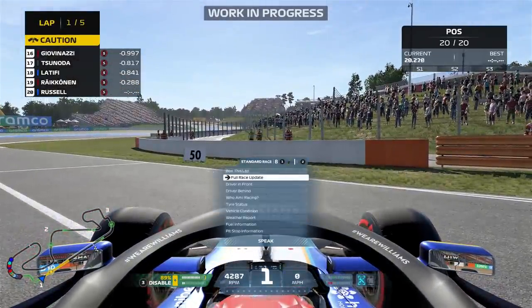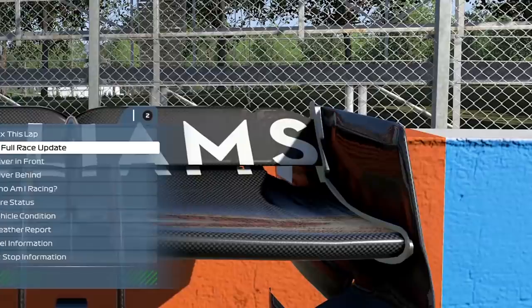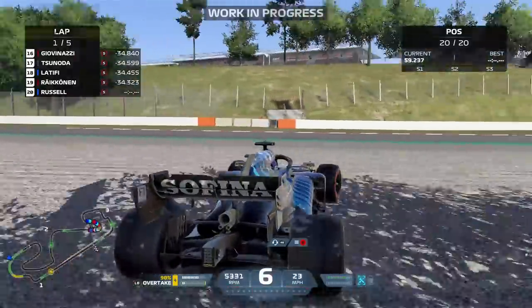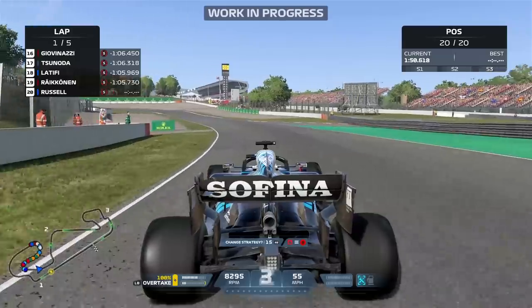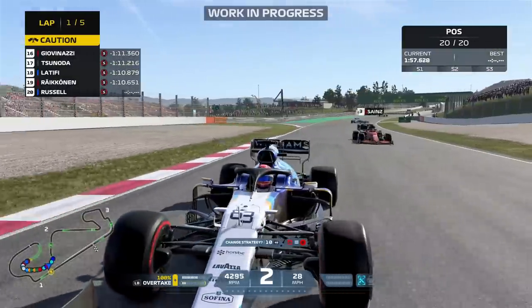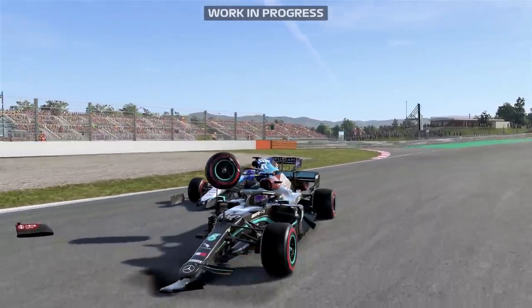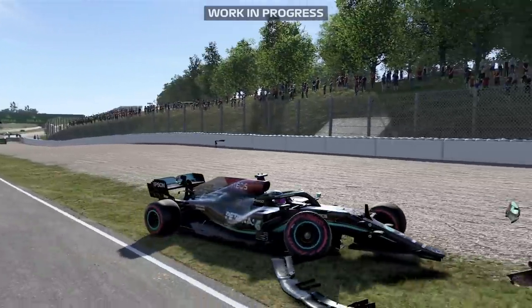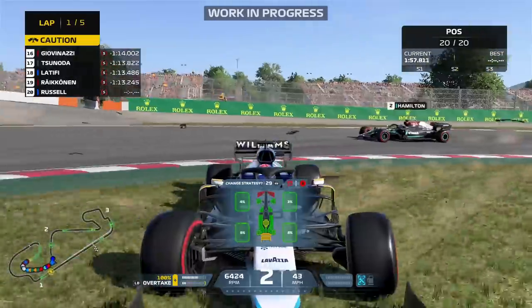Damage should be more consistent when the full game releases. Here we just damaged the rear wing on the Williams by reversing into a barrier - that was a yellow level of damage. Then a light spin with pretty light contact with the wall, and that was enough to DNF us. Losing a tire in F1 is game over for your race. I believe the damage model is a little more sensitive this year - some small crashes take off a wheel where previous games wouldn't have.